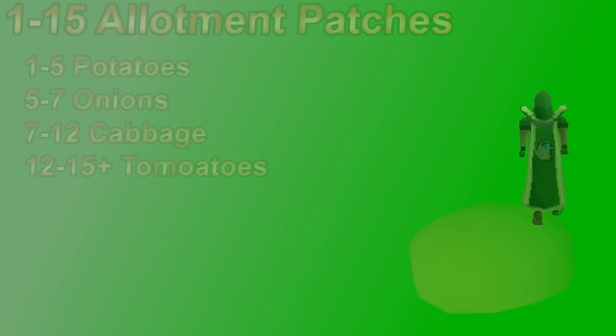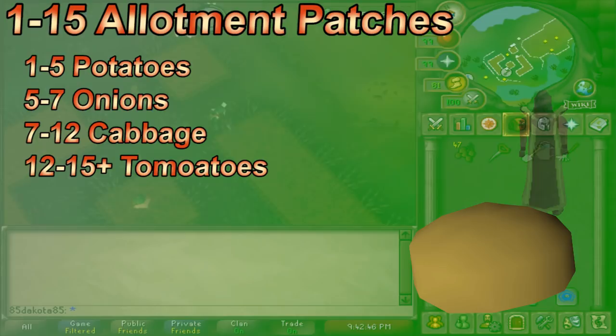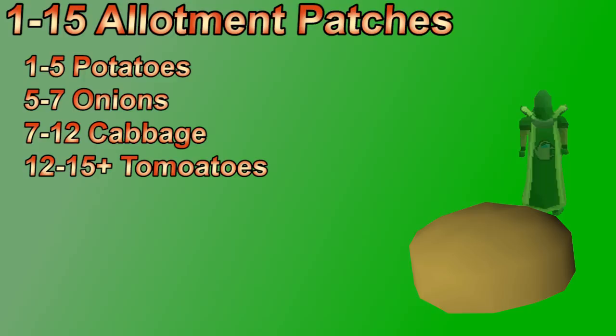At level 1, the sorceress's garden is an option — it's a mini-game focused on thieving but gives some farming XP with very little effort to skip useless early levels if you hate questing. From 1 to 15, if you refuse to do quests or the garden, it's time to start planting potatoes in allotment patches. You could do full allotment runs, rake weeds, make compost out of them — but nothing at these levels gives much XP regardless of what you plant.